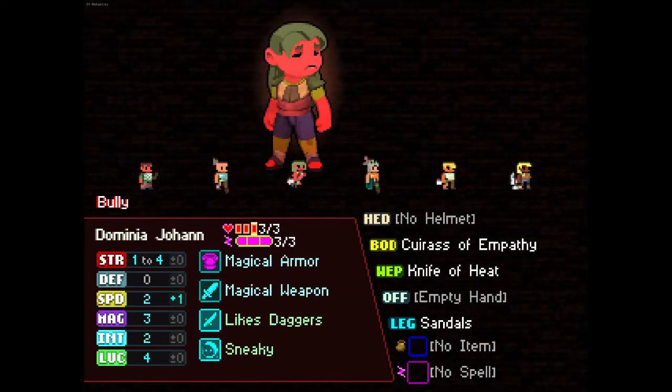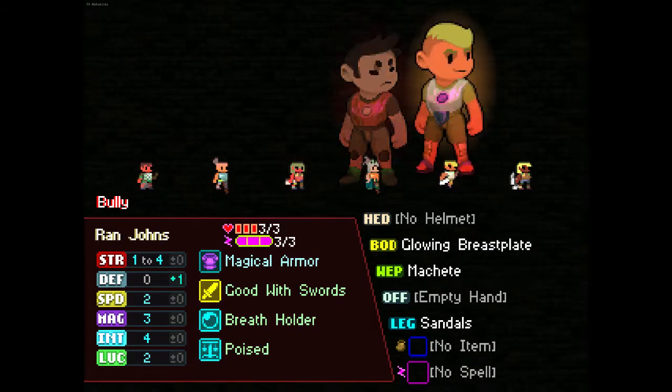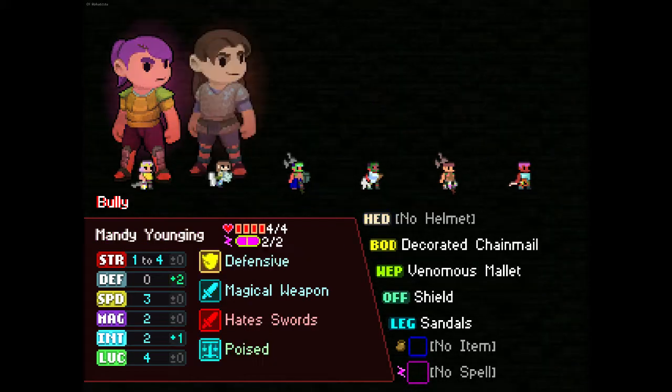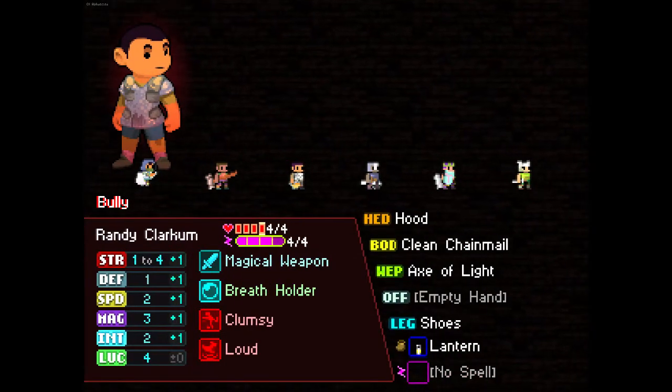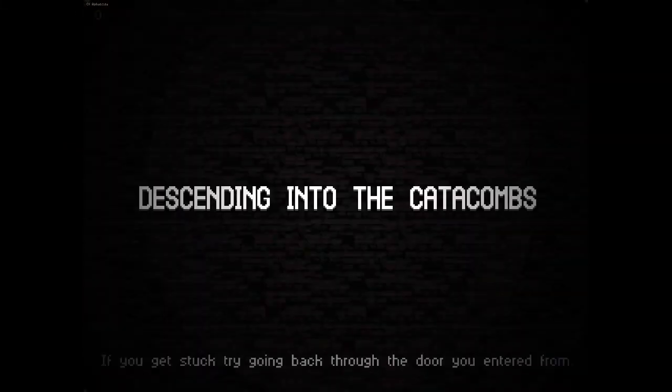Spear of Heat. Knife of Heat. Tempting, but three health is bad, especially when your base defense is zero - that is frustrating, to say the least. Buzzing Longsword. Venom's Mallet. We just keep running across characters that just don't... Hello. Here we go. This is good enough.